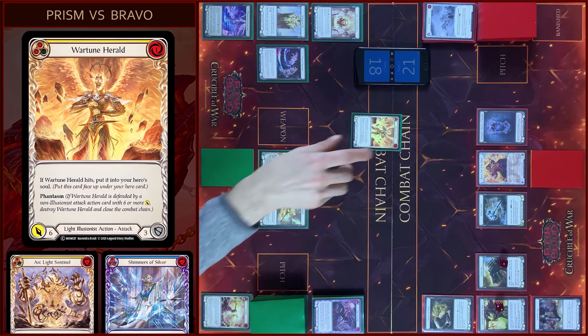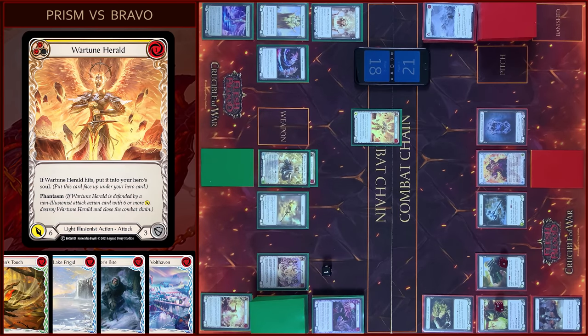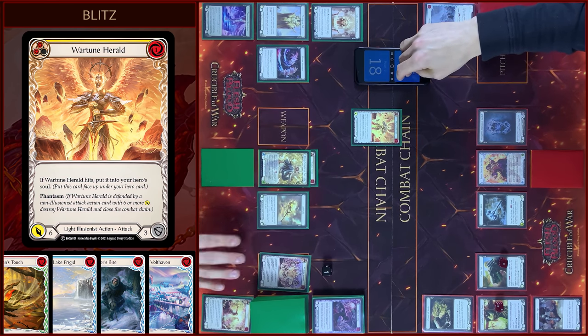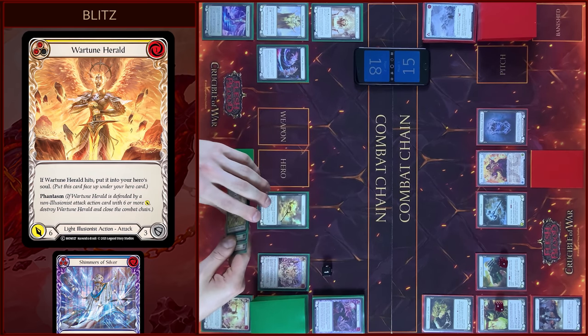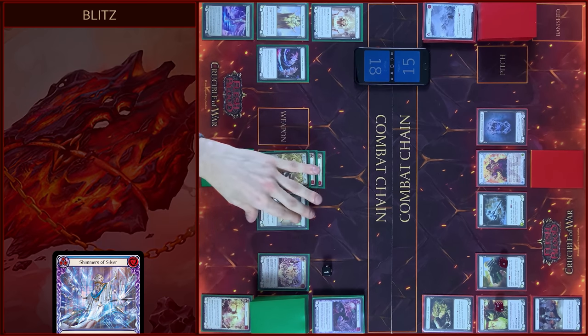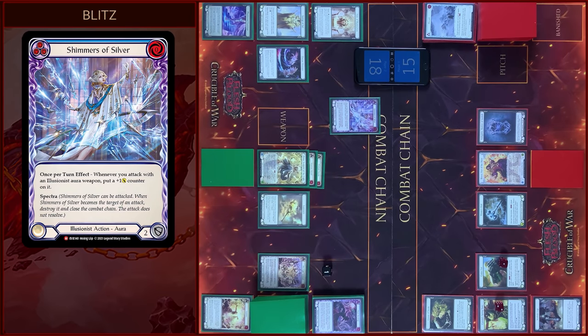I will play Varchun Herald, pay 1 float — 6 damage. With Golgana, with Phantasm. No block, no block. Take 6. Very nice. 15. It goes to my hero soul. And then I will play Shimmer of Sylvia. And that's all, passed on to you.